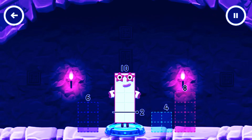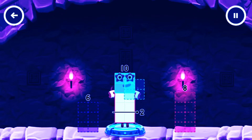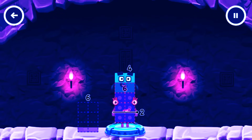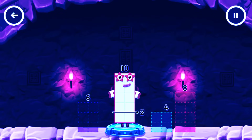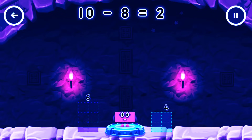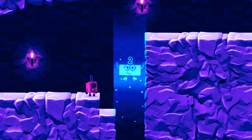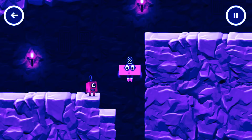Take number blocks away from ten to leave two. Eight, four, four... that doesn't seem right — keep trying. Four, eight — have another go. Eight — you got it! Ten minus eight equals two.